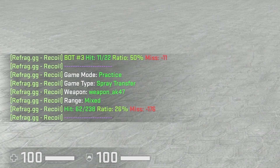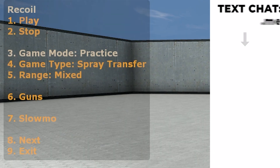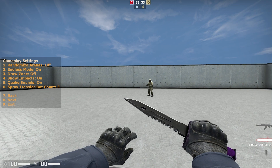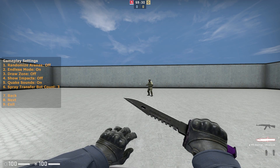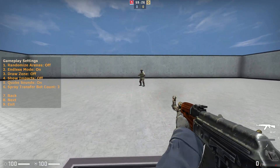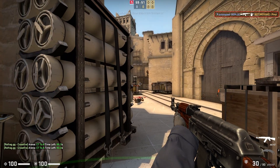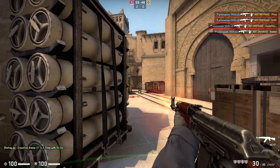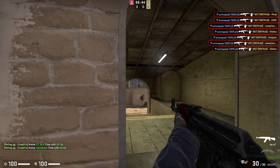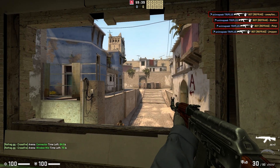Moving on to the last thing I want to cover: if we head into our main menu again, we can select option 8, next, and then option 1, gameplay settings. In this menu are a bunch of options you may want to adjust, and this level of customization is super useful to practice the spray the way you want to. For example, you can disable impacts to get a more realistic view on how you're going to be shooting. And once you get your spray to a good enough level, something I like to recommend is hopping into a crossfire section and practicing your spray transfers and normal spray control in a more game-realistic environment.